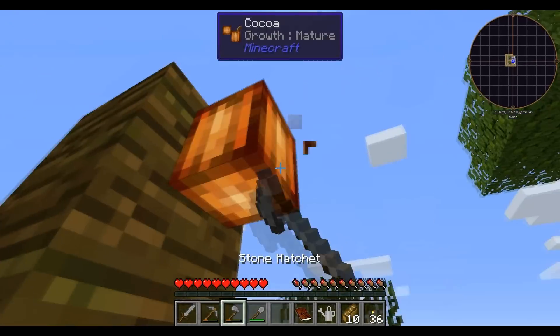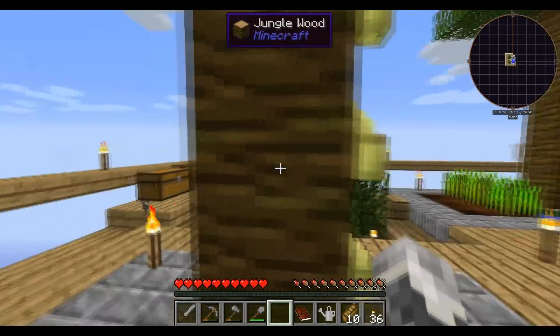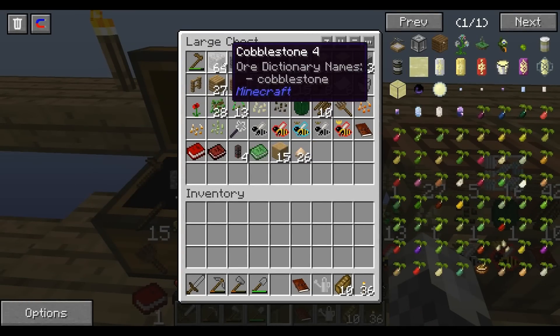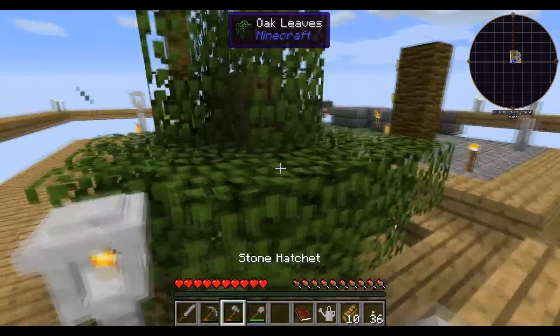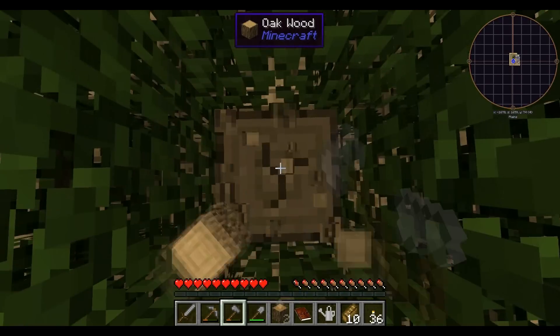Actually, I'm going to go ahead and break this bad boy. Oh yeah, cocoa beans! Get those planting up, that's going to be nice. Moved all the tanker stuff over here, got a bunch of cobblestone and some wood mined up, and did some resurfacing of the little area down here.